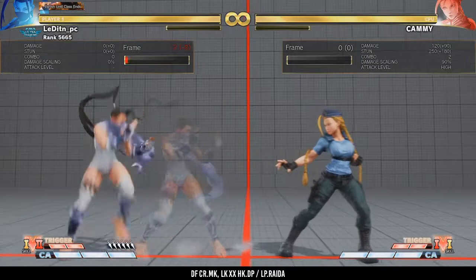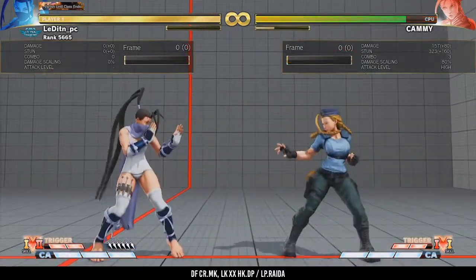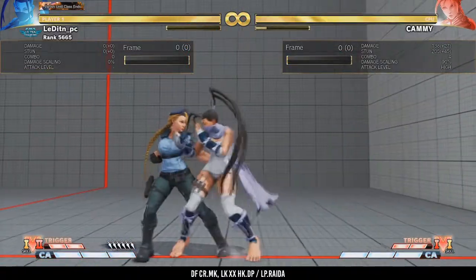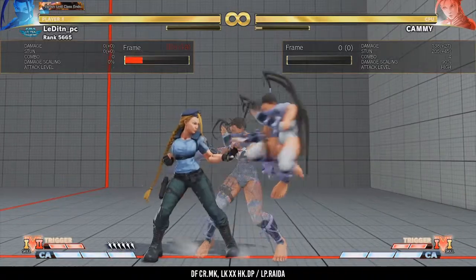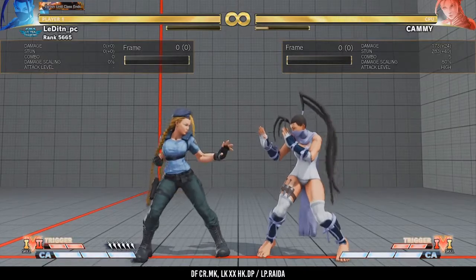Combos with down-forward MK, aka the slide. I don't think this will happen a lot, but in very rare cases it is possible to combo with down-forward MK, mostly on counter hit. However, if you use this command normal I would try to rather go for a plus situation after the hit than go for the combo, since the combo is very hard and spacing dependent to get.